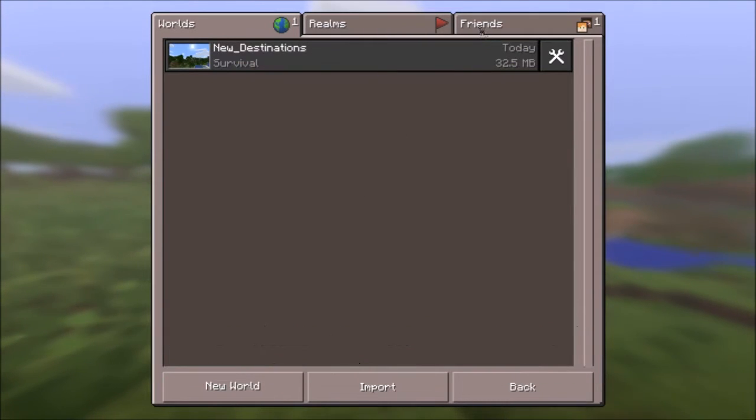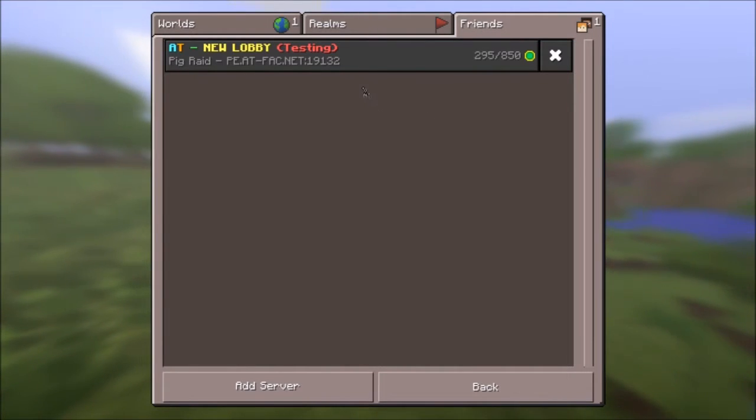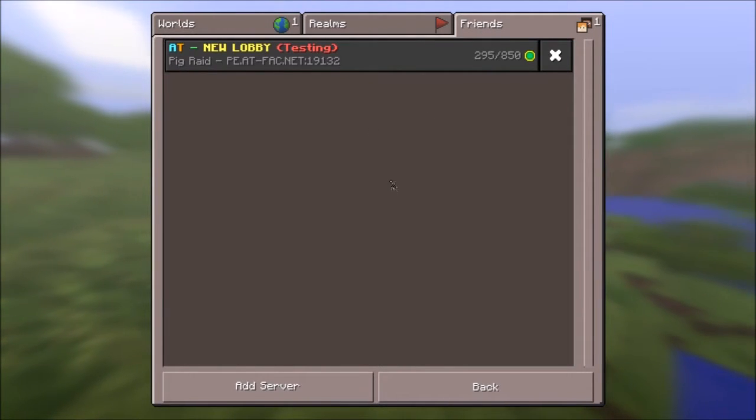I'll start off by going to the friends tab, and you can see one server that I added here previously. I'm just going to walk you through adding another one.